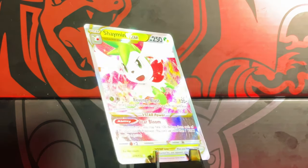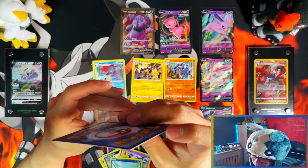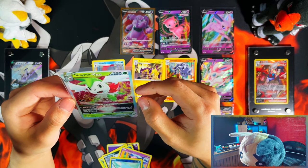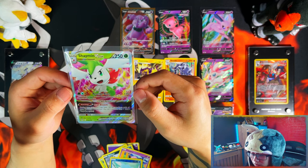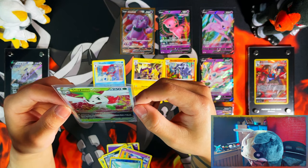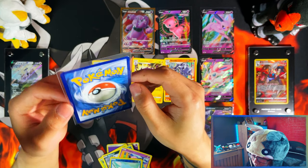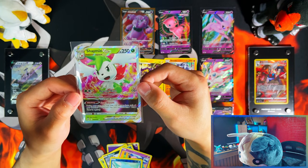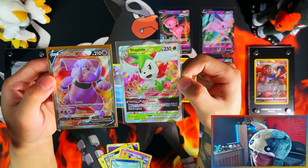Alright guys, so Umbreon and Sylveon gave us the hits, Espeon was a dud — sort of, it was a Mew. Out of all three tins we got a hit at least, and a few Holos, so not too bad. And this Shaman — apart from the top it's actually off-centred. So not bad guys to be honest, at least I got something that I can add to my binder — that Grumble, yes, I take that.